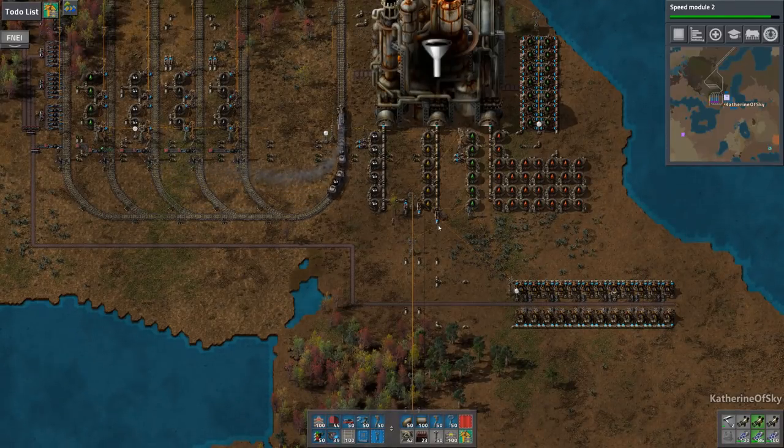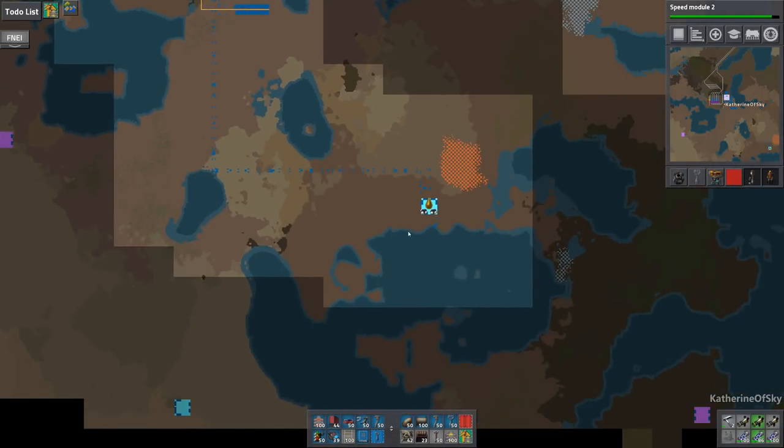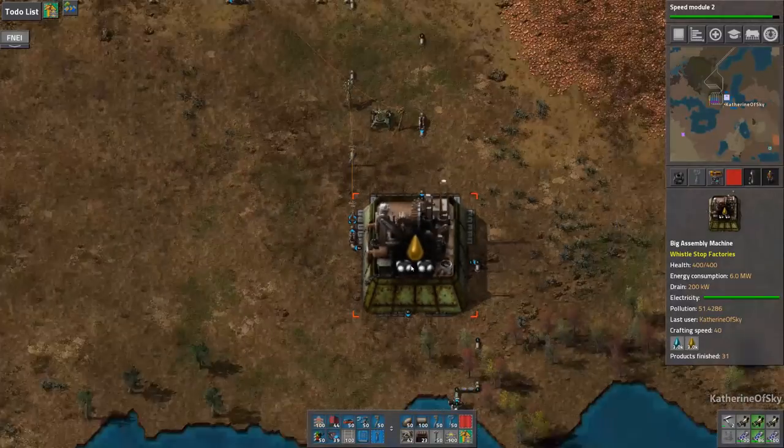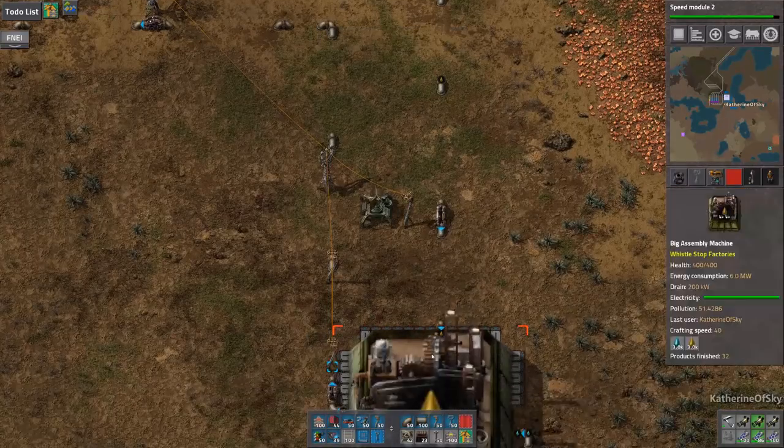Greetings and welcome back to Factorio. I'm Catherine of Skye. In the last episode, we connected this assembler to make us some nice, tasty petroleum. Well, it's not that tasty — you shouldn't try it in real life. But it is working well for our factory.